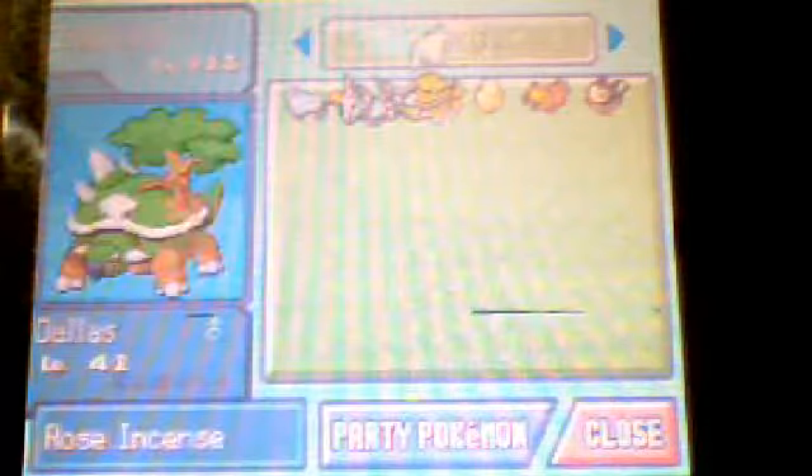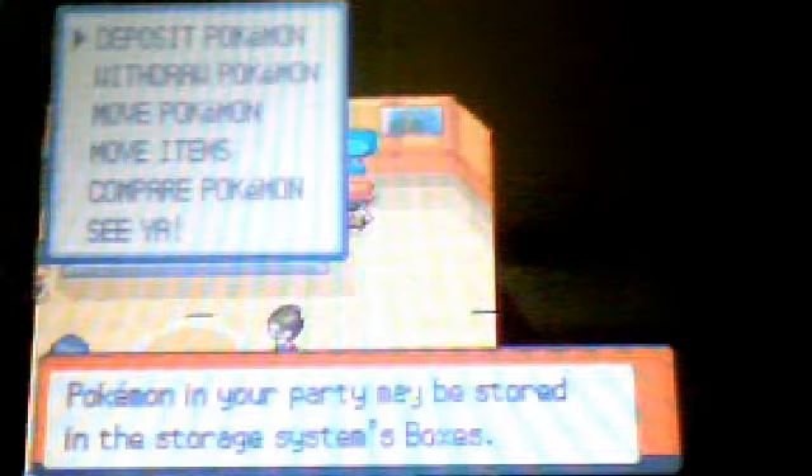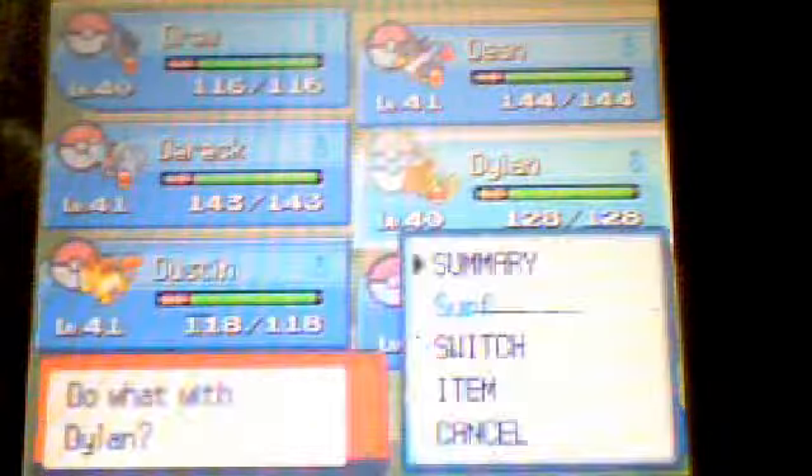I'm depositing Torterra because I went over everything I needed — and I'll need Torterra for the 8th Gym. So until then, it's just gonna be my five here. I'm not carrying B-Barrel; I'm only gonna use B-Barrel as a distraction of sorts. Heal up — major heal up. Make sure you have your items, because once you're up there you probably won't be able to get back down. We are ready to take on Mount Coronet. In the next video, we will be taking on Mount Coronet.